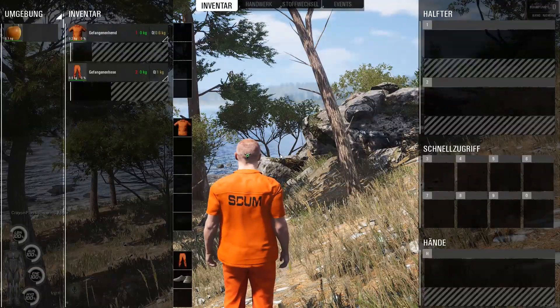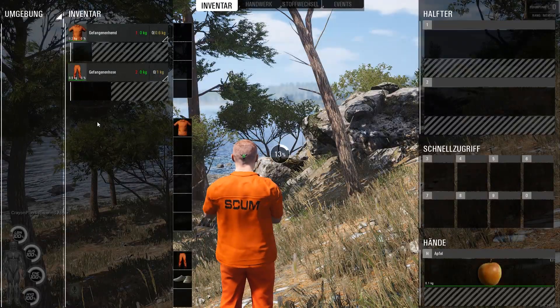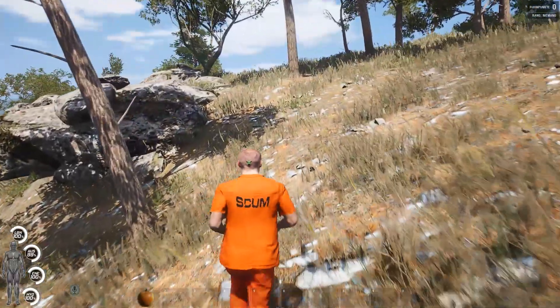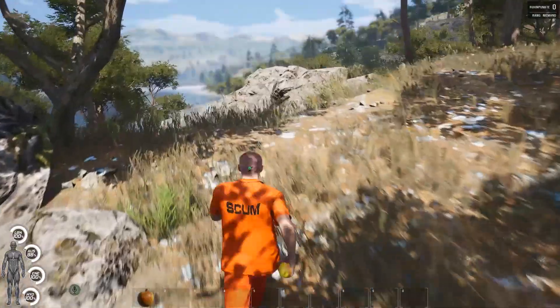And now an apple is spawned in front of us and we can eat it. It's very nice. So it's pretty easy to get administrator on your own SCUM server. Now have a lot of fun with your server at gPortal.